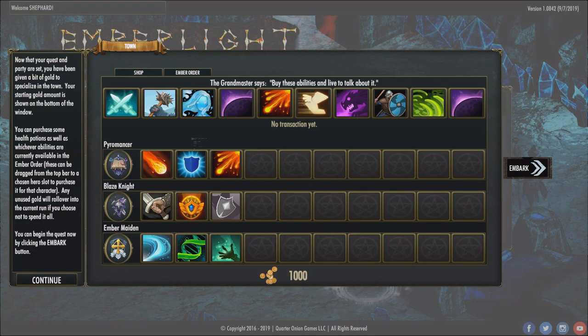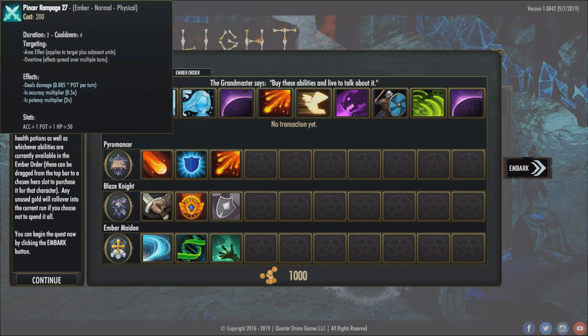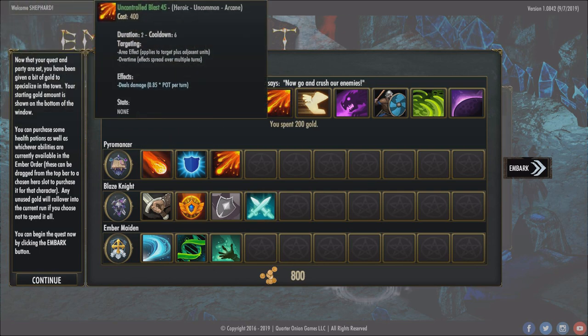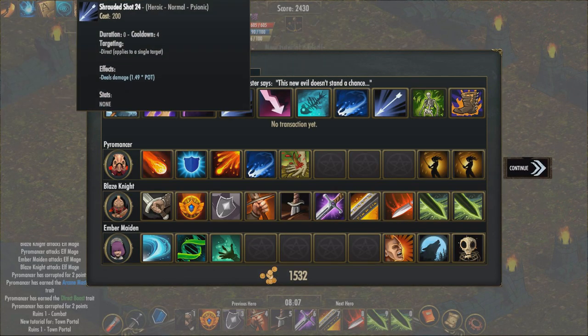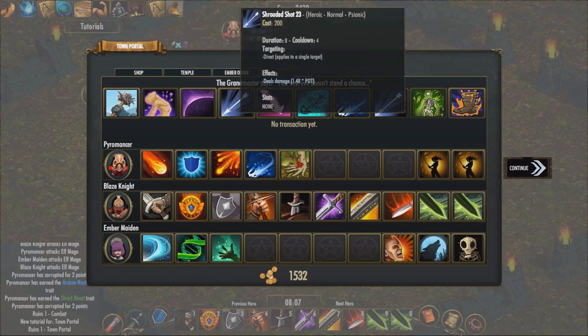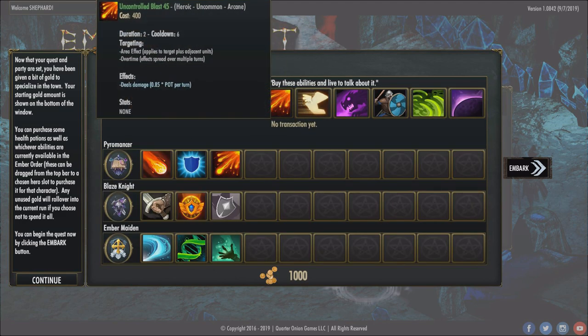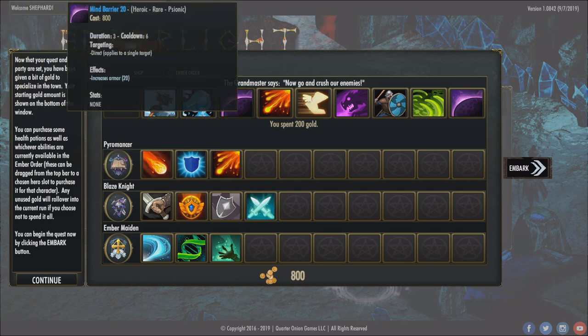Upon choosing your party you will be brought to the buy screen, where you have a total of 1000 gold to spend. It can be used to buy health potions for 100 gold each, or additional skills ranging from 200 to 3600 gold each. What skills are available is completely randomly generated each time. It is also possible to return to the shop during play by finding a portal room. Having a few extra skills right from the start does give you a helping hand when your party is relatively weak at the beginning.